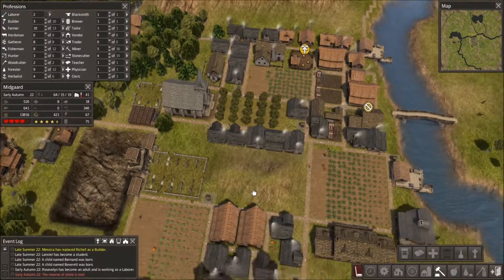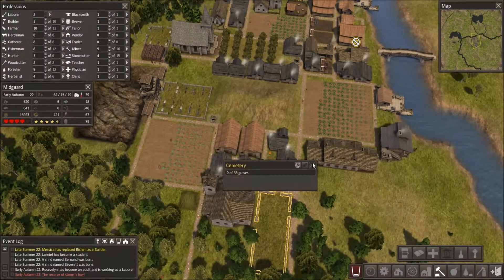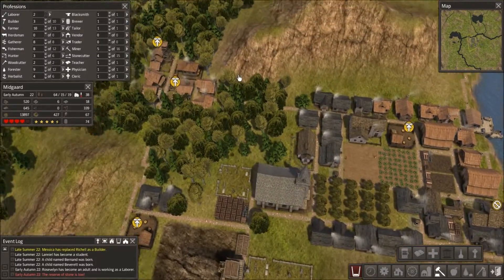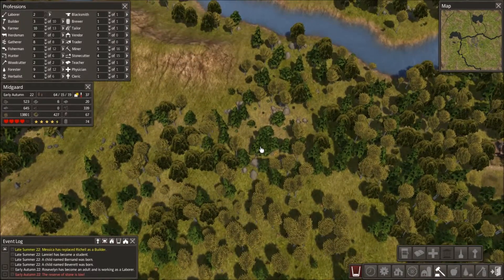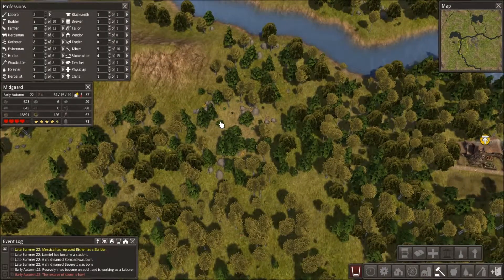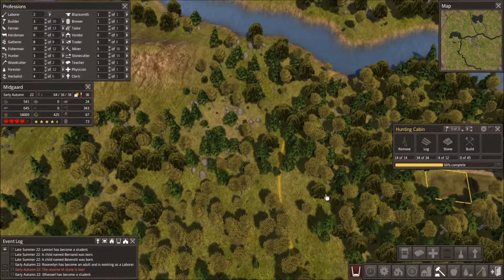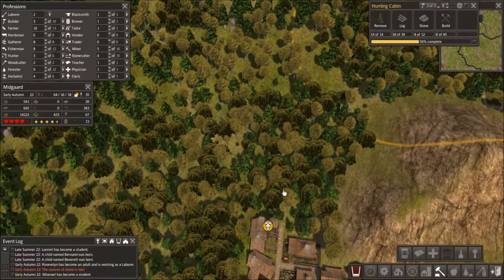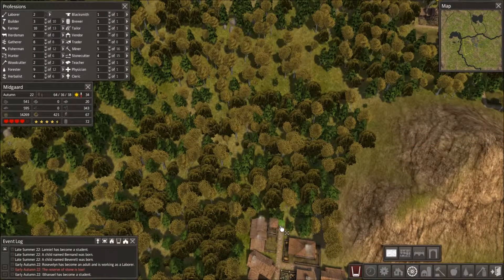The reserve is still low — of course the stone reserve is low. I just finished the cemetery and I've got all these houses to build. So I sent them off to gather stone up here in these fields because they're close to a road, and as you can see they're out here just chopping away — I'm going to need it for all this stuff. We're going to have another little outpost of houses over here, connected through these roads. In fact, let's go ahead and do that now.